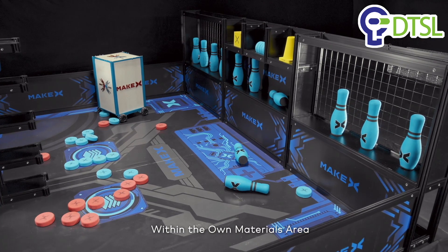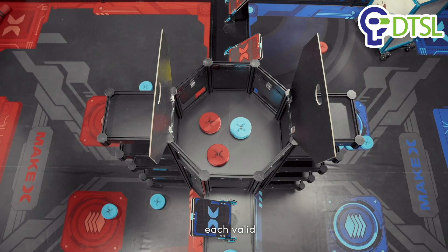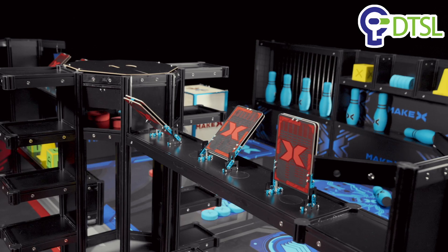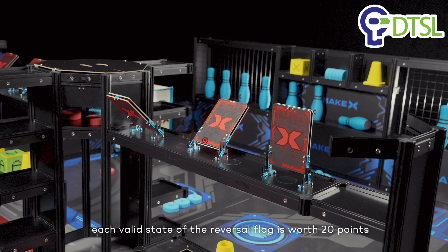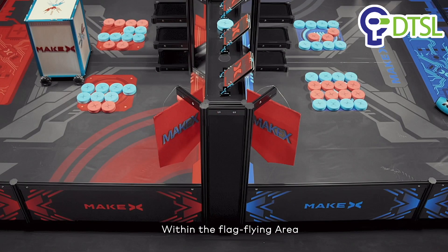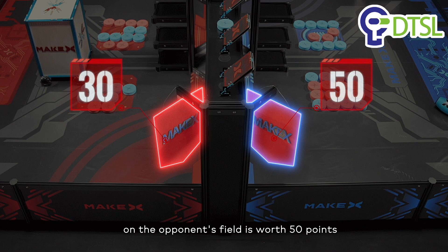Within the Own Materials area, each Valid State Bottle is worth 10 points. Within the Central Smelter, each Valid State Discus is worth 20 points. Within the Flag Flying area, one flag effectively flown on one's own field is worth 30 points, and one flag effectively flown on the opponent's field is worth 50 points.